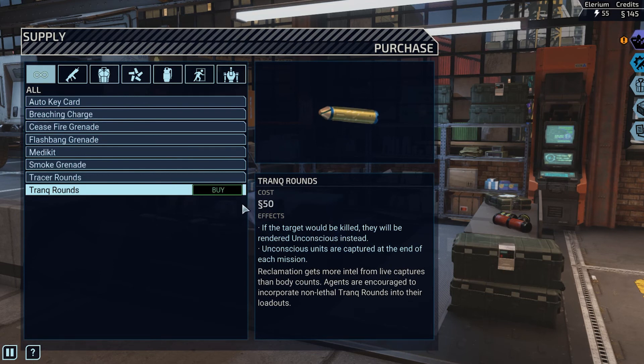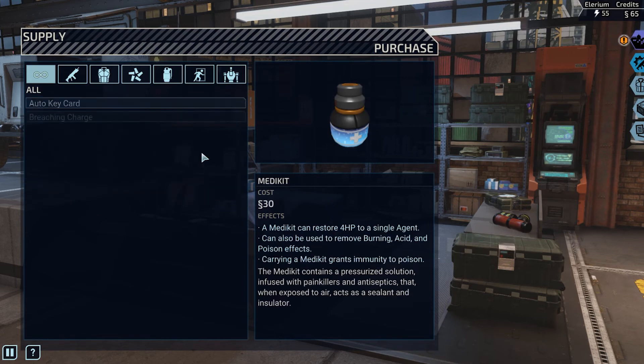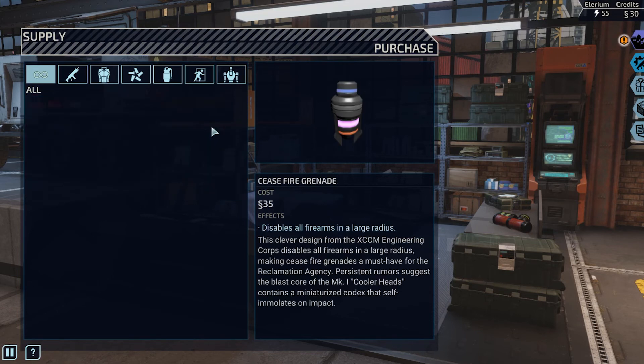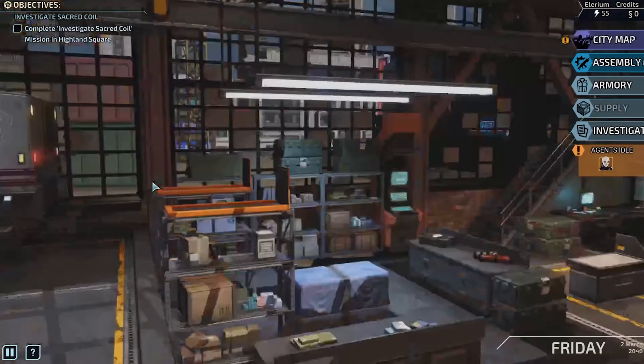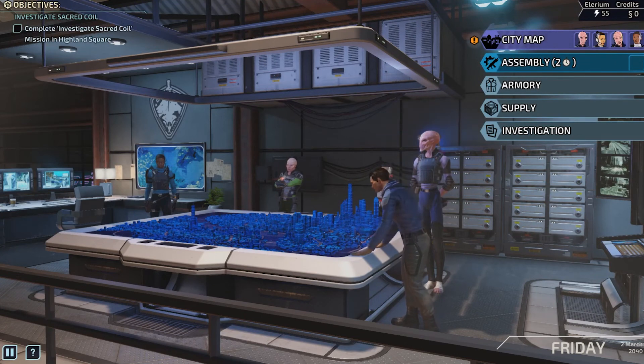Track Rounds: if a target would be killed, they will be rendered unconscious instead. Unconscious units are captured at the end of each mission. Reclamation gets more intel from live captures than body counts — agents are encouraged to incorporate non-lethal track rounds into their loadouts. 50 credits. We're gonna get that, plus two medkits and a ceasefire grenade. Every mission we can only take out four agents, which means we have one guy remaining.